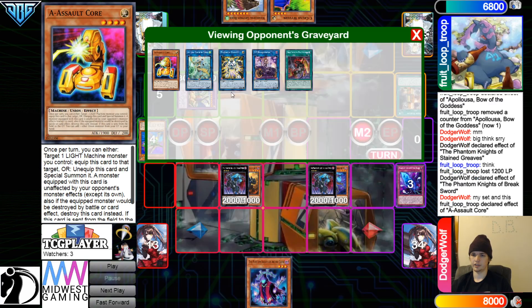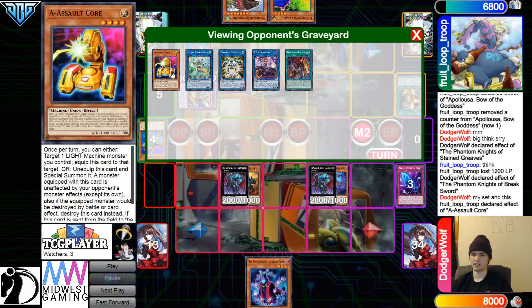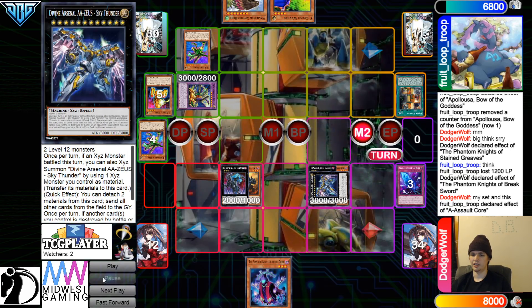I think that was a little miscooked area — they were just trying to send it to Graveyard. They might have been thinking, like, if they had other stuff in Graveyard they could have declared it to add back if they wanted to. Then they're going to go for Zeus.